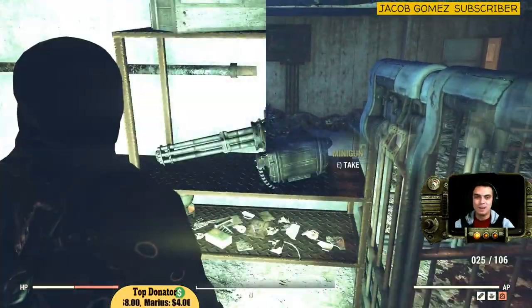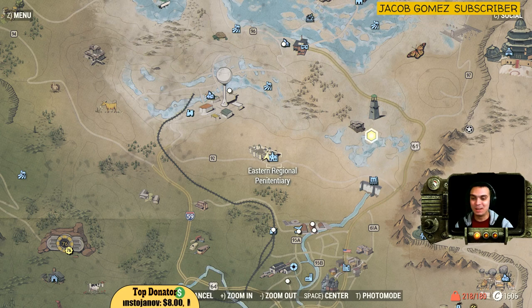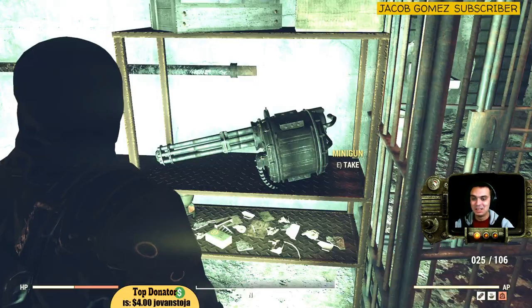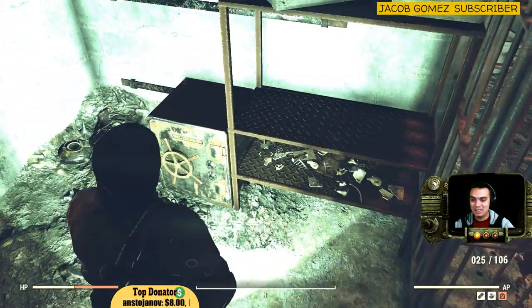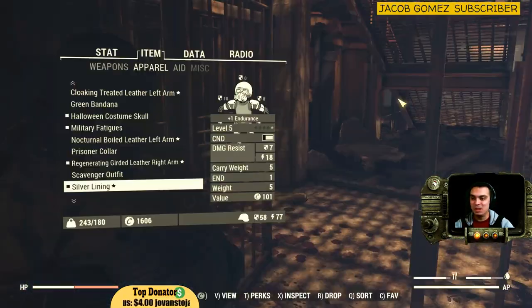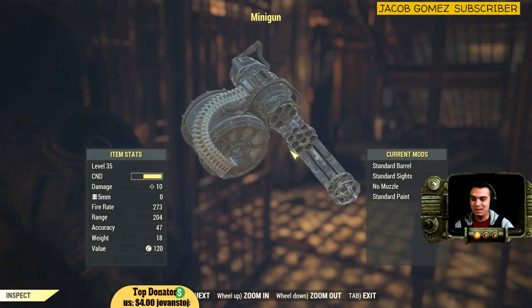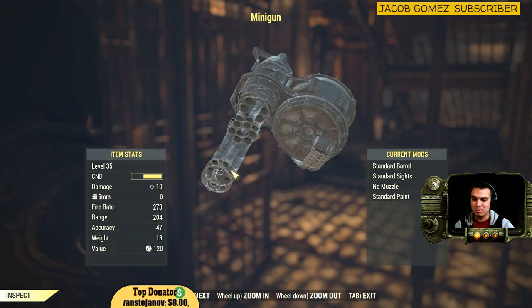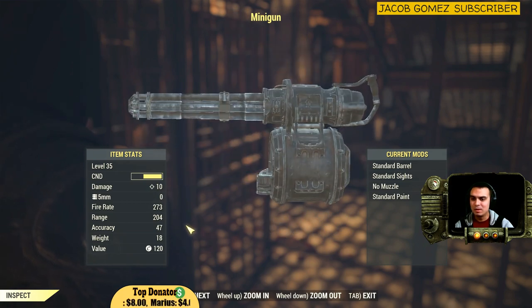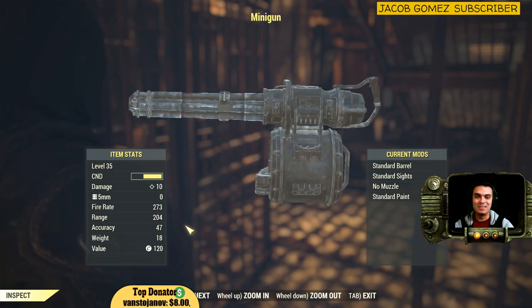Oh my god, we found a minigun in this place as well - what the hell! Luck really indicates something. I've been here so many times and previously I did not find this minigun. Too bad I can't wear it though. Oh well, I'm still happy though.